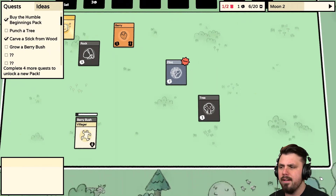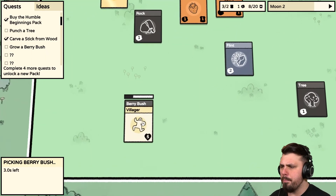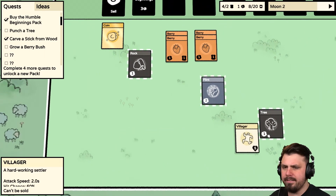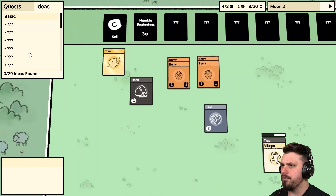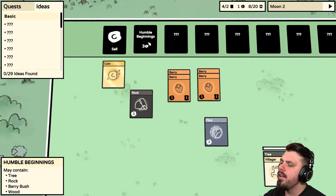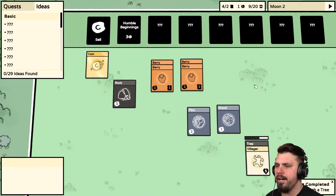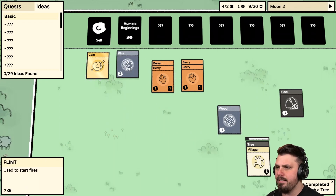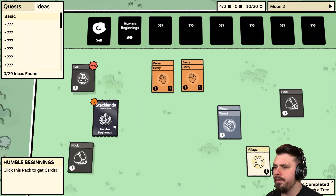Making sure we don't run out of food — we have two foods and we should get one more Berry from this Bush. There we go, the last one. Let's have the Villager chop the Tree to get us some logs. There's an idea: 'Buy packs to find these ideas.' We can rebuy the Humble Beginnings pack; it contains rocks, Berry Bushes, Wood, and Stone. So we can sell a card and get another pack — let's open it up and get a bunch more things.